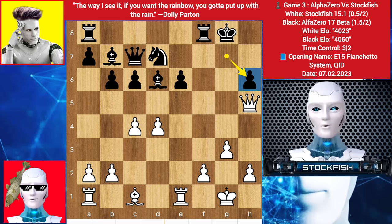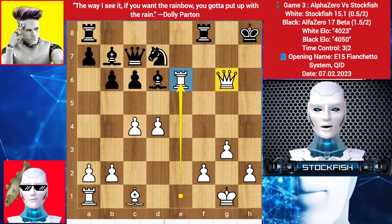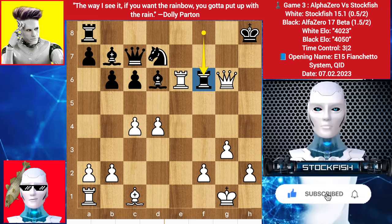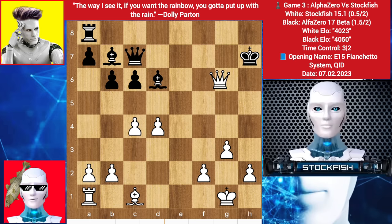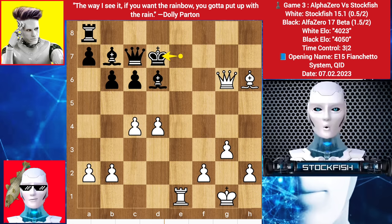We have queen to g6 check, king goes to h8, queen takes check, king g8, queen check, king here. I could play rook takes e6 — if rook takes e6 happen, then queen is threatening to give checks, king here, check, king to h7, rook checkmate. So in this position, you have to play rook f6 to try to block it. Rook takes rook, knight takes, queen takes f6 check, king h7, queen check, king here, king g8 — the king can go here or there. If king f8 happen, then bishop h6 check, king here, rook e1 check, king slides, queen check, king backs, queen checkmate.